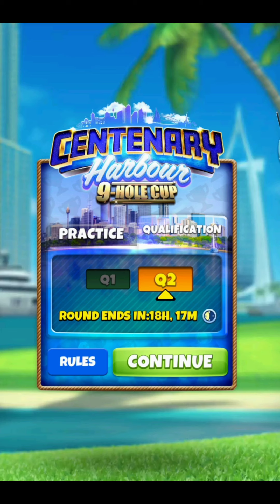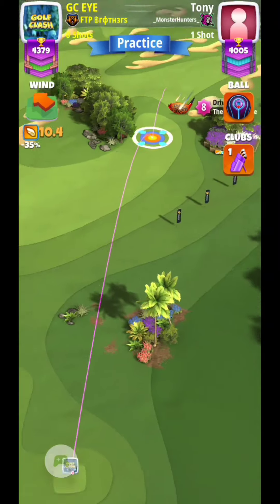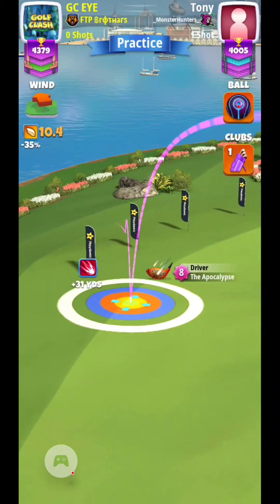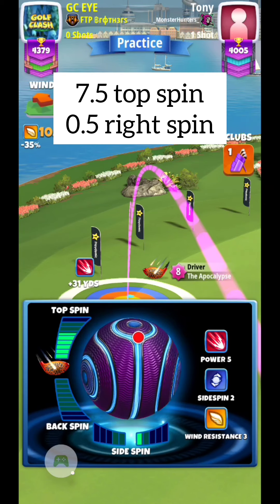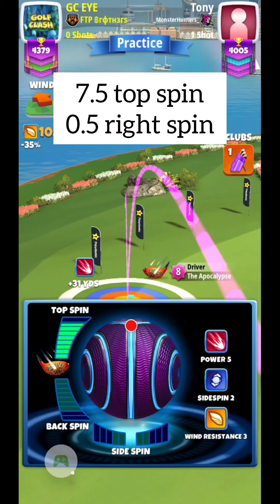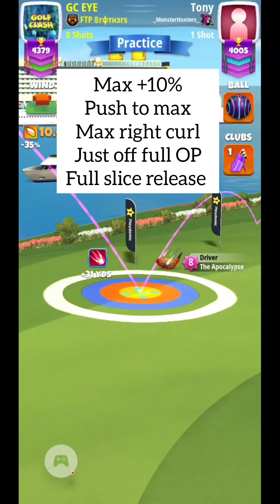Let's jump into hole number 1. The beauty of hole number 1 is we're going to be able to play a power slice, which means we don't have to worry about hitting perfect — always a benefit. I choose to use a luminary, but there are other shots available with a titan as well as a zerk. I will show the zerk shot here in this tutorial as well, and there's a separate video of the zerk shot too.